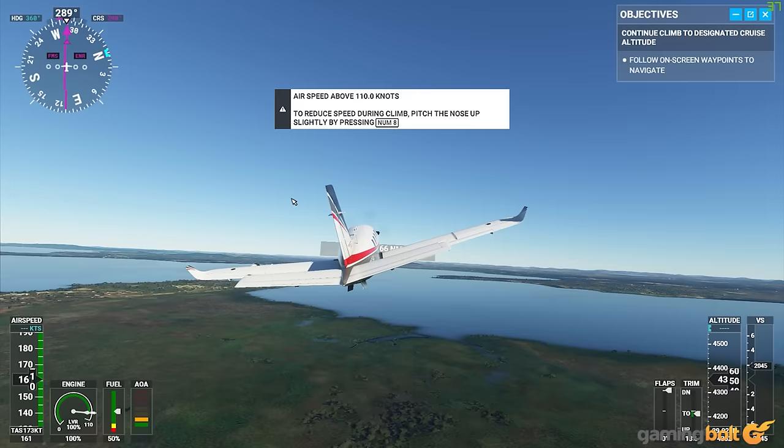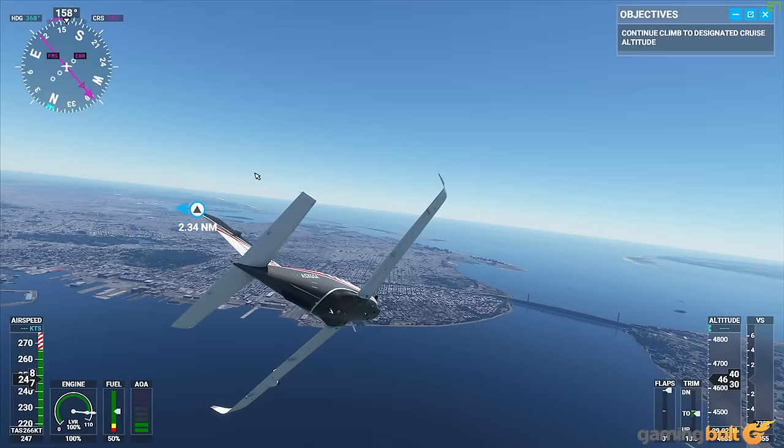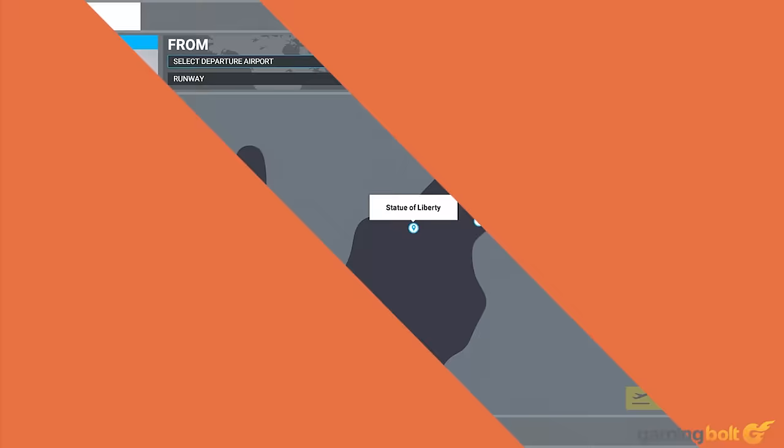Landmarks. Exploring literally an entire planet with no restrictions is one of the biggest allures of Microsoft Flight Simulator. If you're going to use the game to get your fix of virtual tourism, as many probably will, you will of course want to fly over various landmarks across the world. Thankfully, they're very easy to find. Rather than flying around and hoping you chance across one of them, you can simply search for them in the search bar in free flight mode, and chances are you'll find a hit.